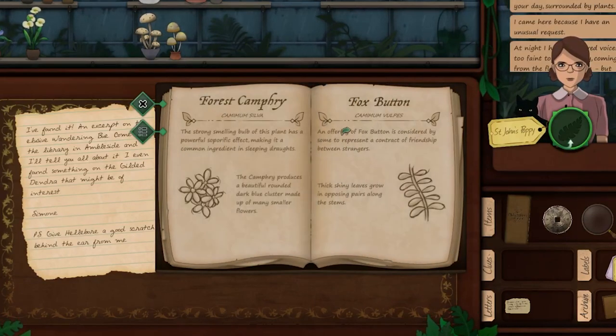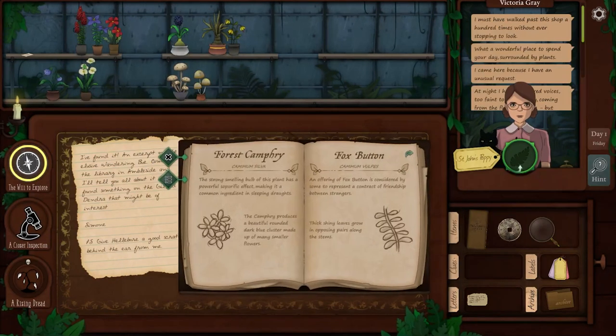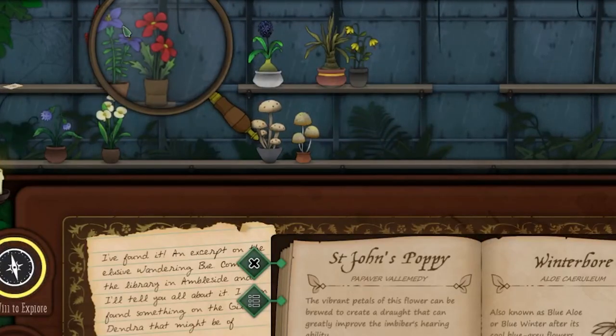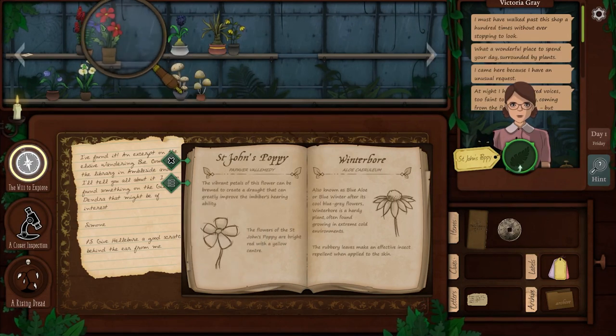Fox button — what a cute name for a plant. I just tried to flip a page but instead I moved the whole book. Too immersed into this game. 'The vibrant petal of this flower can be brewed to create a drought which can greatly improve the imbiber's hearing ability. The flowers of the same poppy are bright red with a yellow center.' Bright red with a yellow center — it even looks like the picture, even though they told me not to use the picture as a reference.